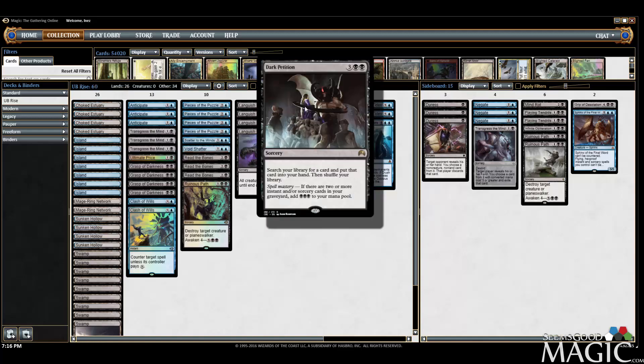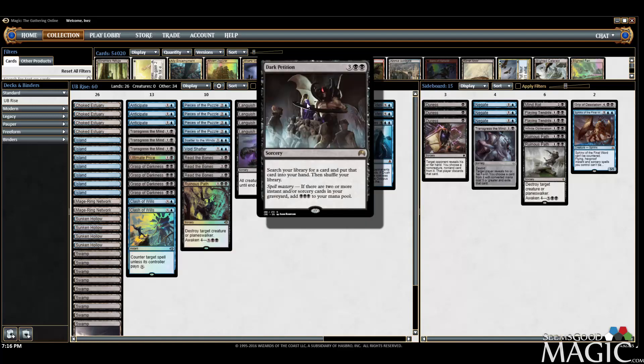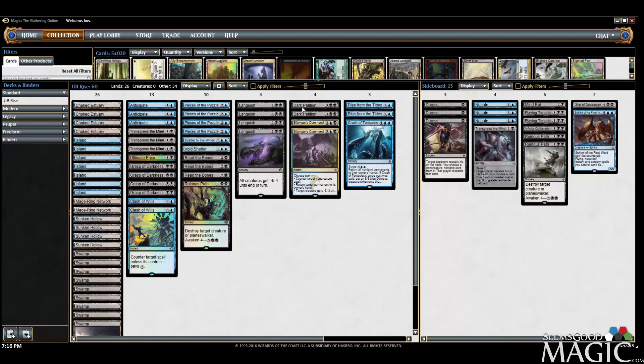We have Dark Petition which is dirt cheap at only 32 cents. In the late game you will 100% of the time have spell mastery, and it lets you grab your Rise from the Tides or a Ruinous Path — it's basically a toolkit. In the late game it really is a Demonic Tutor because it adds three mana back, so it's about as close as you're going to get to a standard Demonic Tutor.